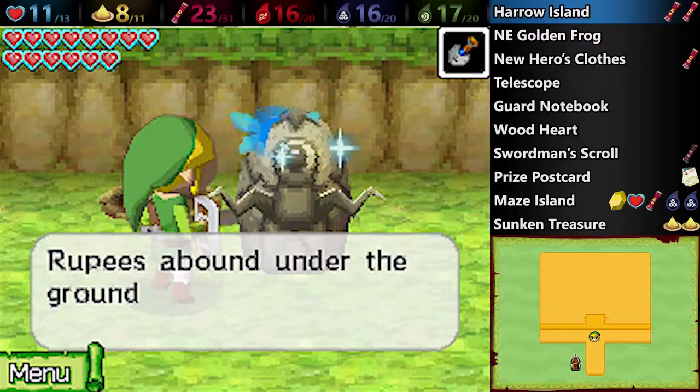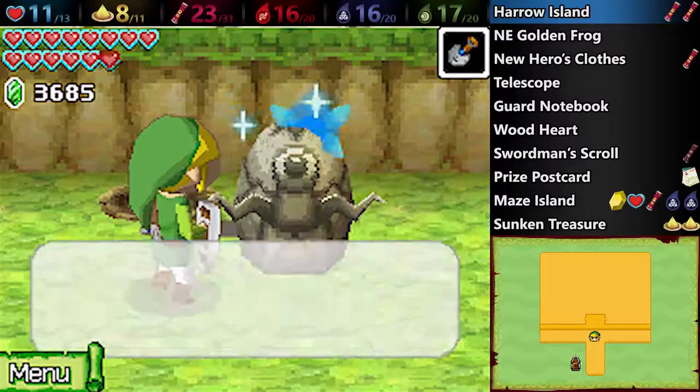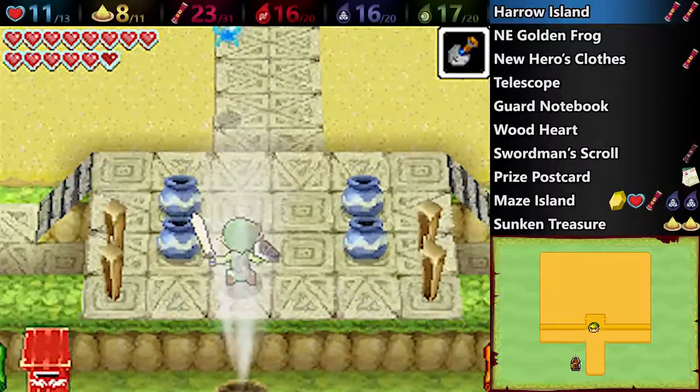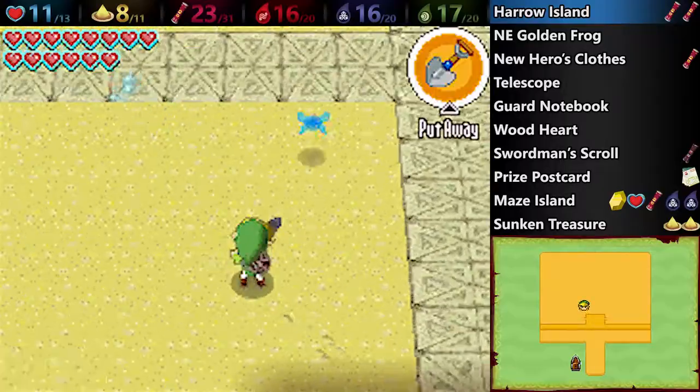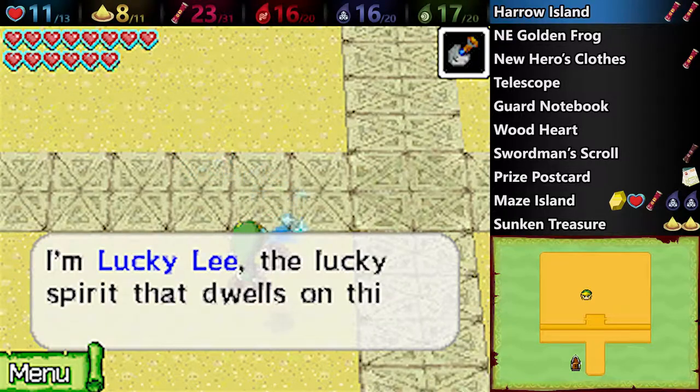Harrow Island is basically just gambling. You talk to the Gossip Stone, pay its fee, and then you can dig around in here for up to ten treasures. After that, you need to leave. If you dig more than ten, then you're in trouble and he'll charge you rupees. So you don't want to over-dig. The trick is it's a certain number of treasures you dug up, not a certain number of holes.